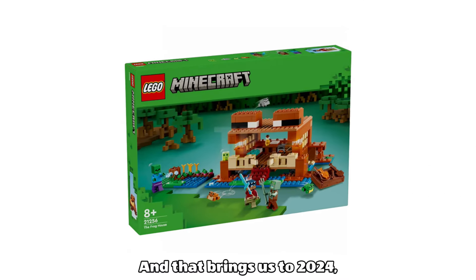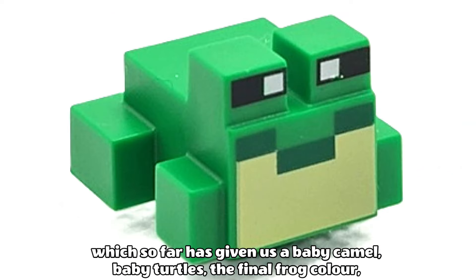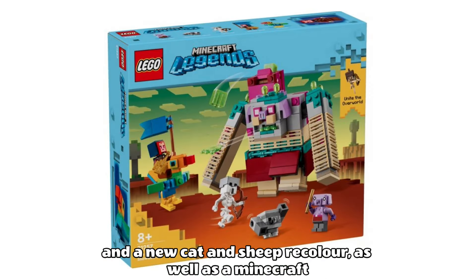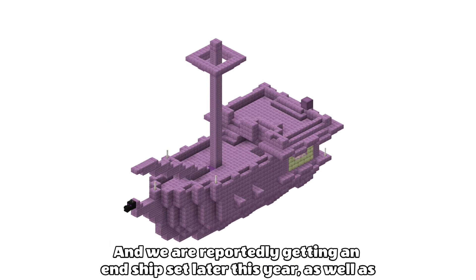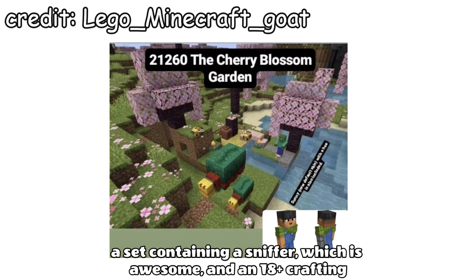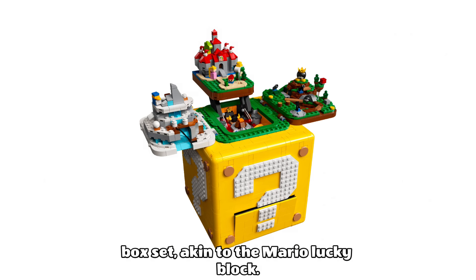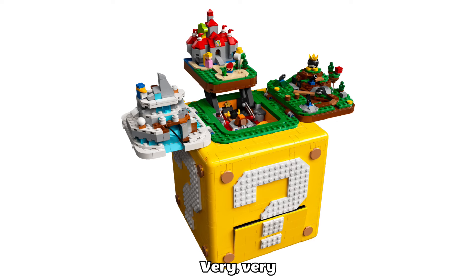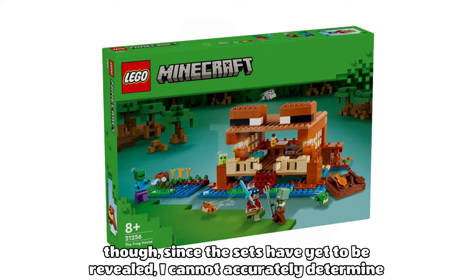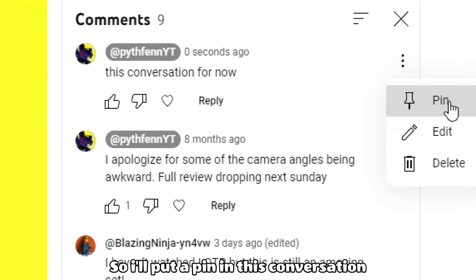And that brings us to 2024, which so far has given us a baby camel, baby turtles, the final frog colour, and a new cat and sheep recolour, as well as a Minecraft Legends set. We are reportedly getting an end ship set later this year, as well as a set containing a sniffer, and an 18-plus crafting box set akin to the Mario lucky block. Since the sets have yet to be revealed, I cannot accurately determine which is the worst quite yet, so I'll put a pin in this conversation for now.